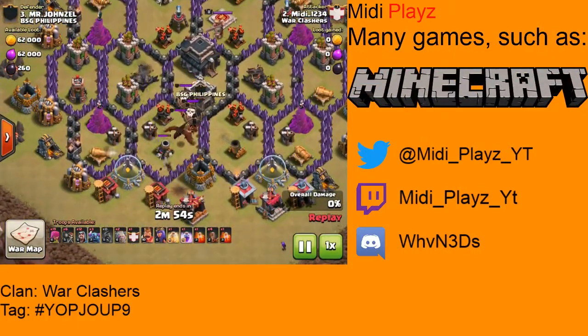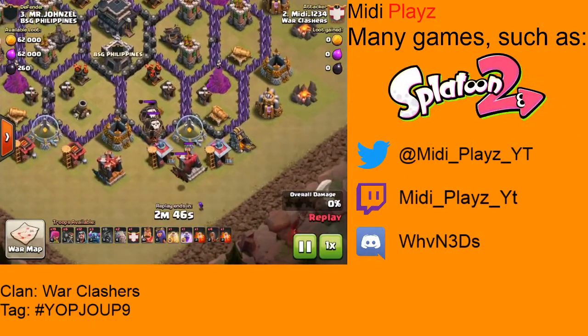I'm able to lure out the Clan Castle right there with the Hog. Most people don't actually bother — they just go straight in with their raid — but I prefer to lure out the Clan Castle before I start attacking.